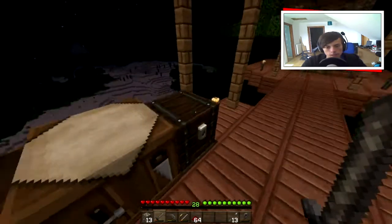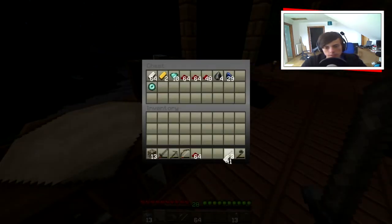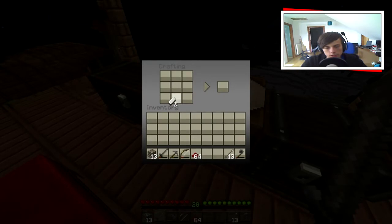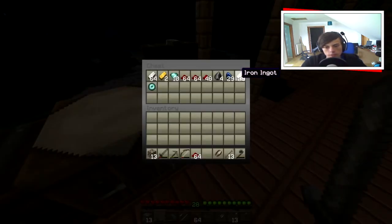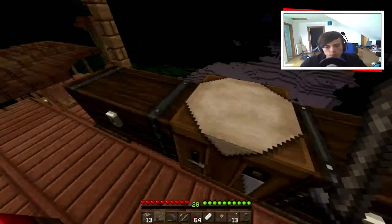Let's see. Right, we need some iron — we need two, to be precise. One, two. And then we're going to make some shears, and then we're going to need three, because we're going to make a shovel and get as much sand as possible.